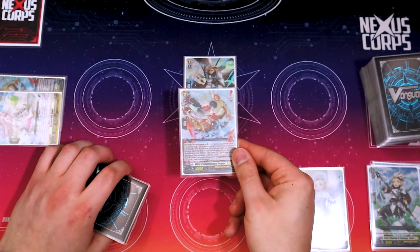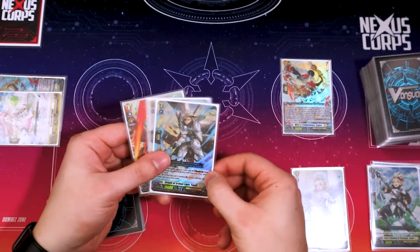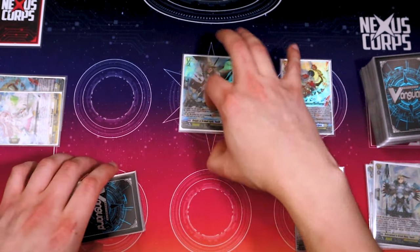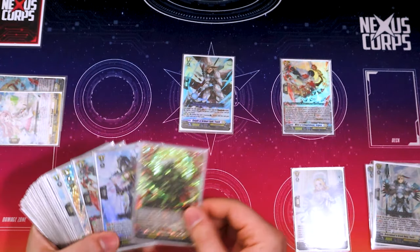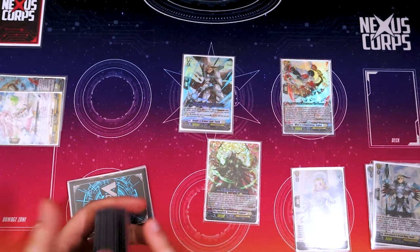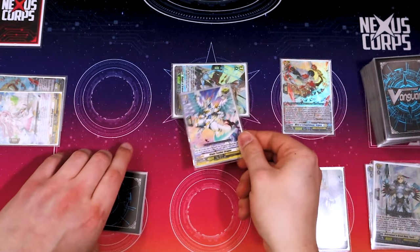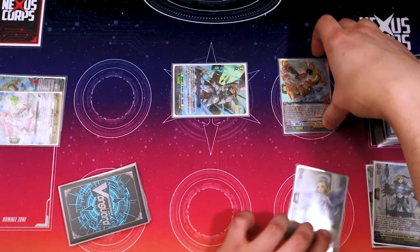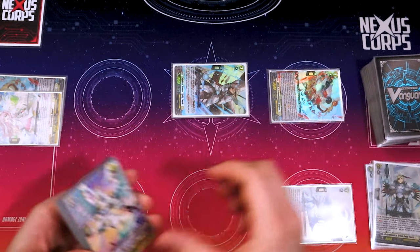You can also throw down Fragosa, Soul Blast one, and search your deck for a card with youth in its name — put it into your soul. You already got two Rebel Forms down right from the get-go. Swing, go, get a crit — you're good at this game. Then swing and do some stuff from there.